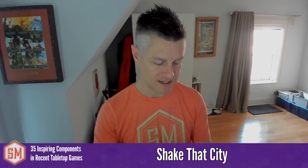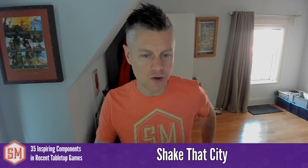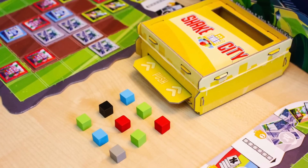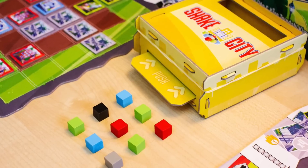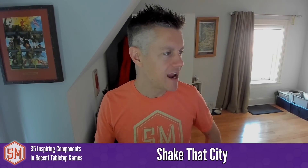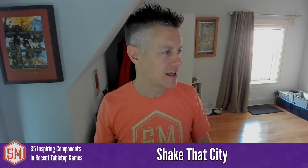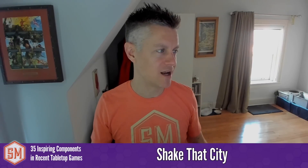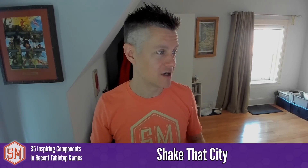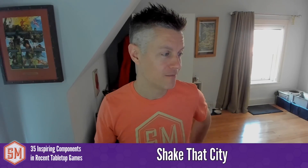In Shake That City, the component that places cubes is highlighted — such a simple yet innovative idea. It looks like a cardboard box that you shake, and that determines what comes out. You push a little cardboard slot in and it lets a certain number of cubes fall out in a very specific configuration on the table. I've seen something a little like this in Camel Up, but this one does it where the cubes come out so neatly. I can see this being used in other games as well — very, very cool.